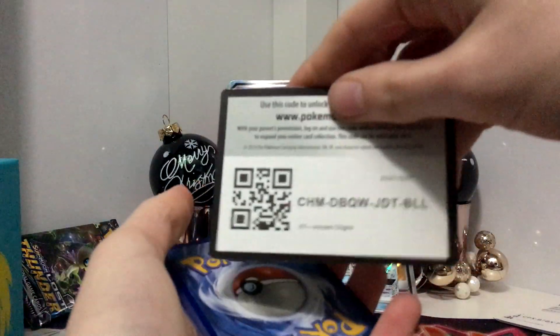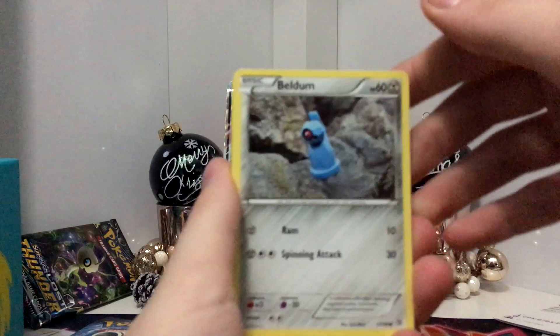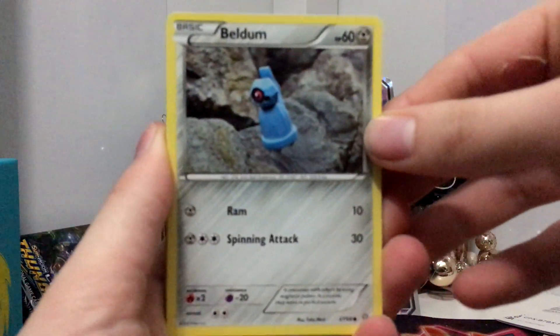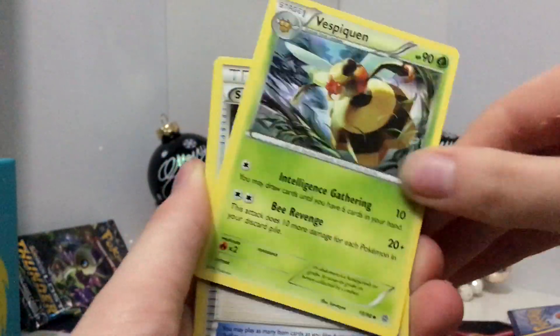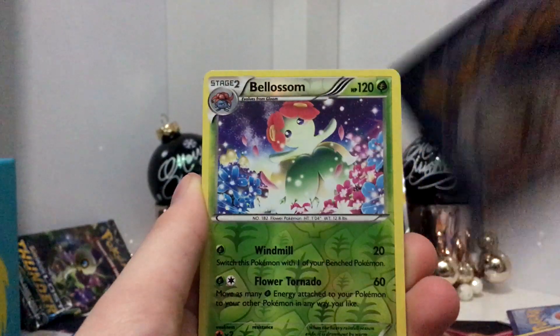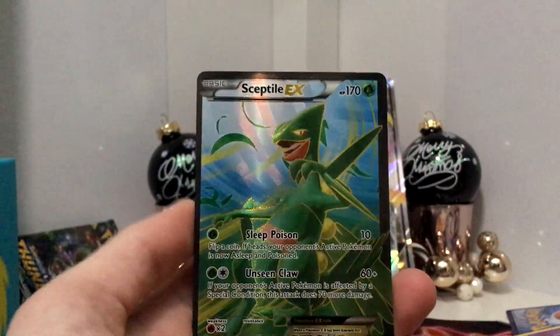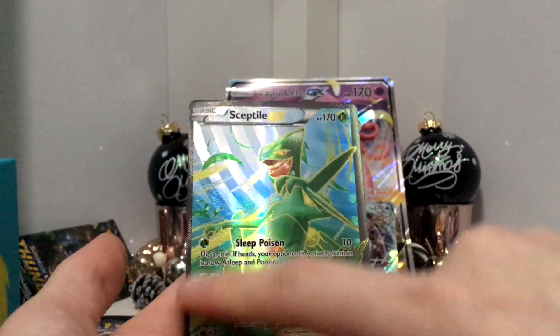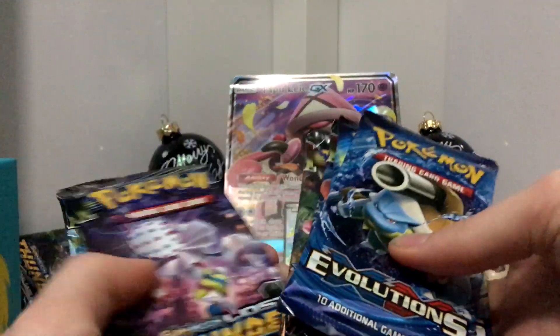Another Ancient Origins. Here is the code card. We have a Golurk, Relicamp, Quattany, Balotoy, Vespiquen, Sceptile Spirit Link, Rotom, Belossomer Reverse Holo. Oh man — a Sceptile EX Full Art! Now that is a cool one. Oh, but it's a cut off — the cut bugs me. At least I pulled something that we don't have.